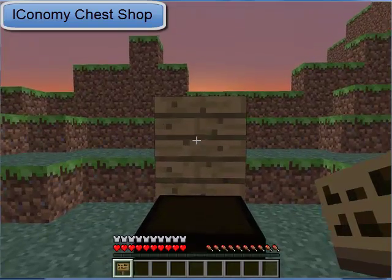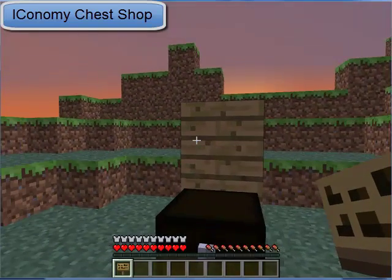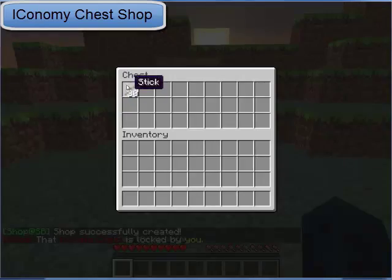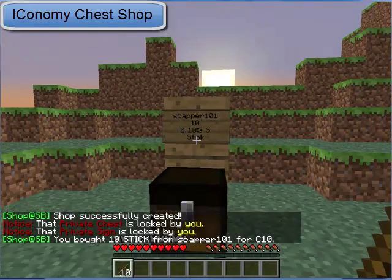As an admin I can also create an admin shop or a shop for anyone else. So I'm going to make one for 'scatter'. The sign will be: scatter, 1, 10:2, stick — actually I'm going to change it to 10 sticks. You should see — right-click — and there you go.